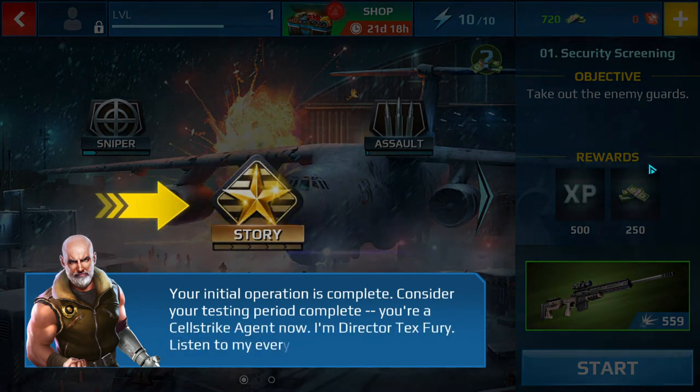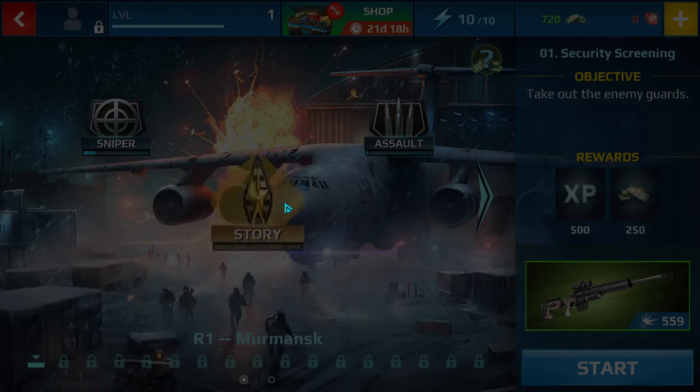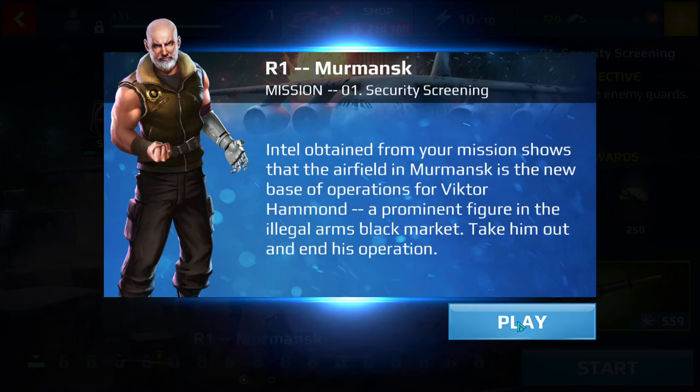Your initial operation is complete. Consider your testing period over — you're a Cellstrike agent. Intel obtained from your mission shows that the airfield is a key target.